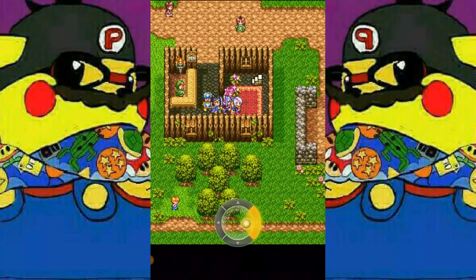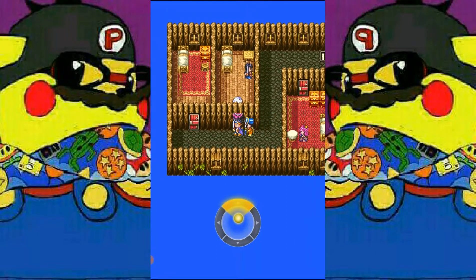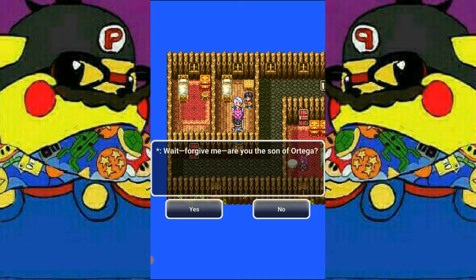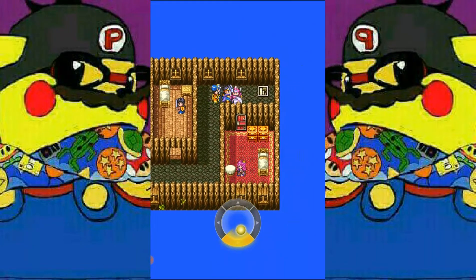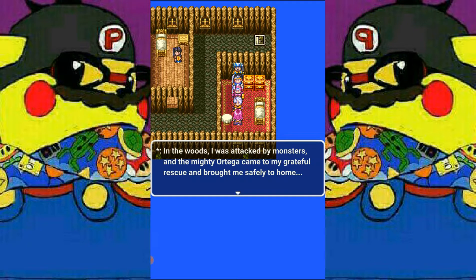We continue to explore Norvik and head upstairs. We get a little bit of info — the soldier lets us know he has met many a great warrior but no one like Ortega. And then yes, we are the son of Ortega. He was only in the room the day prior to the village being put to sleep, so Ortega avoided the events of Norvik. It's good to know our father's quest was not prevented — he helped people in the village, rescued them and saved them.